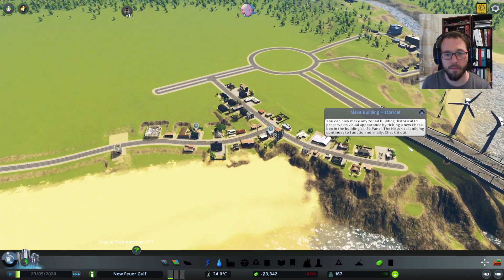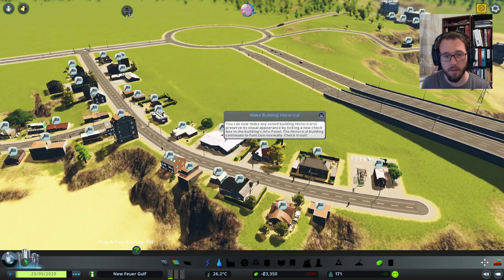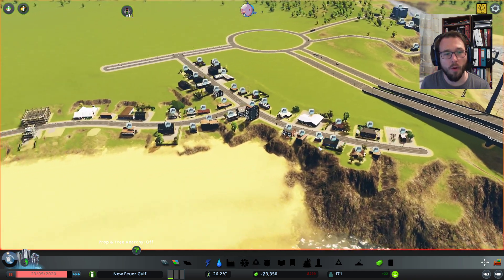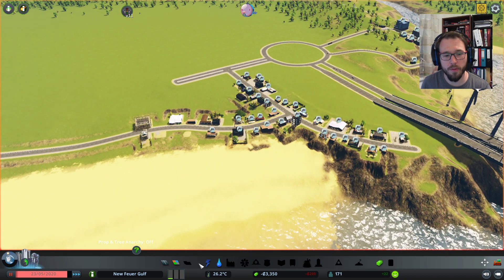We can't make taxes now. Make building historical — you can now make any zoned building historical to preserve its visual appearance. That's cool, so they can upgrade.